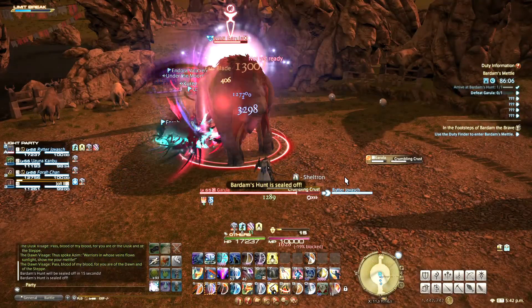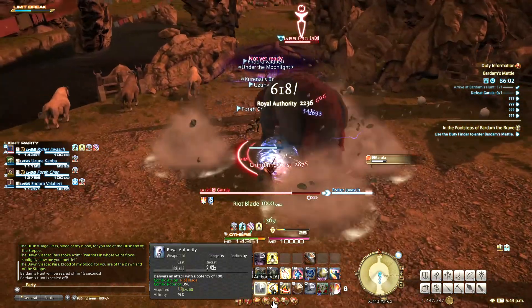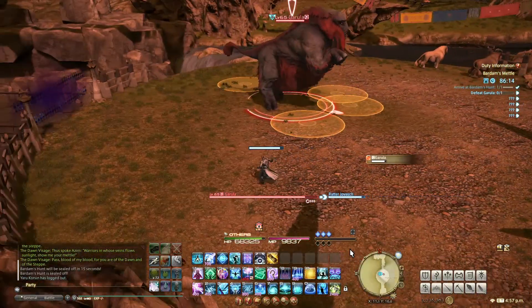He also has one called Crumbling Crust, but this one is a bit unusual. It will mark every player with a circle, but by the time you can see the circle it's too late. To avoid this one, you have to start moving while he's casting it before the circle appears.